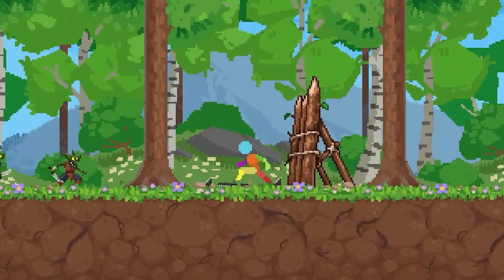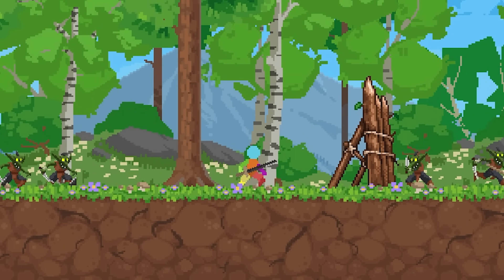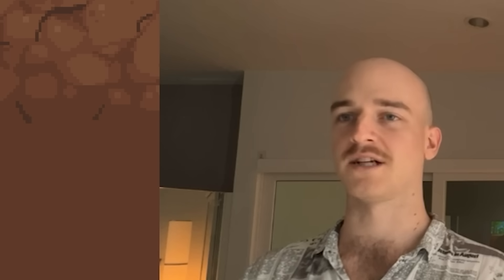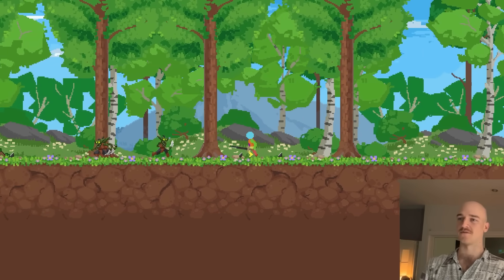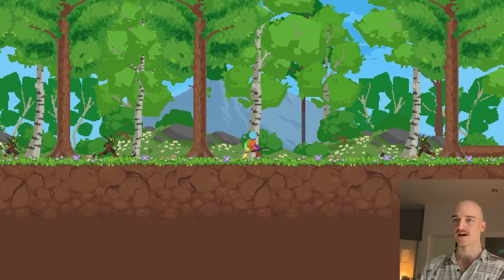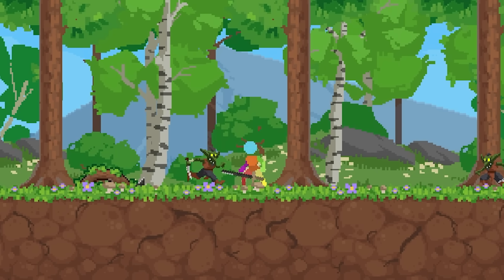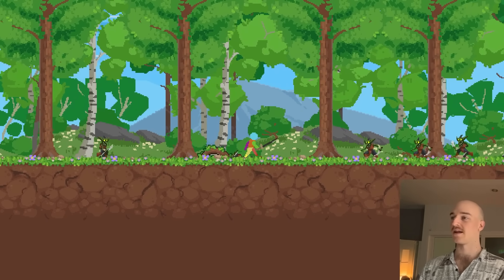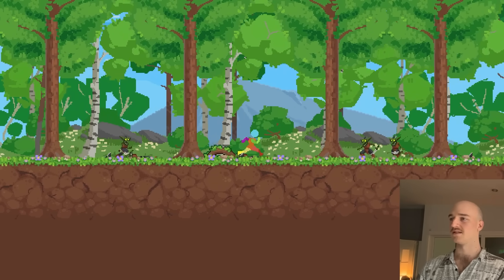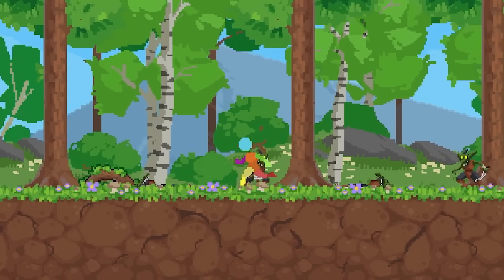Oh look what we got here — a bunch of little goblins roaming around! If we go and aggro one of these guys they're gonna come up and attack me. They're losing aggro because I've made the range really small for testing. I don't have mob drops yet — I'm actually going to work on that next. Right now there's really nothing you get from this aside from just beating up some goblins.